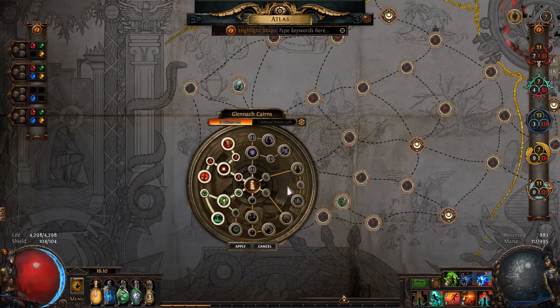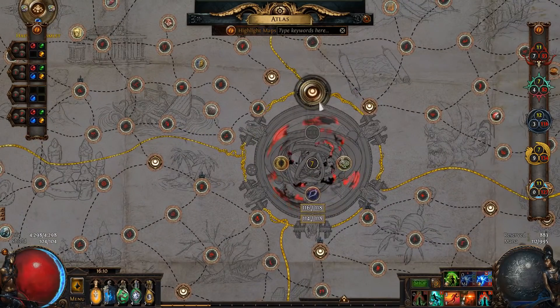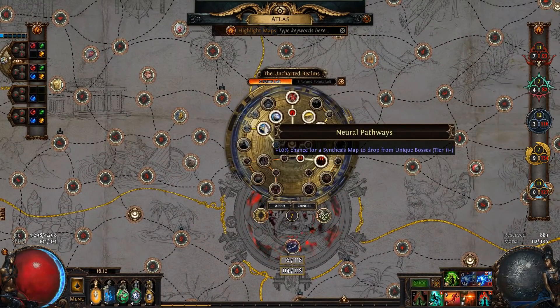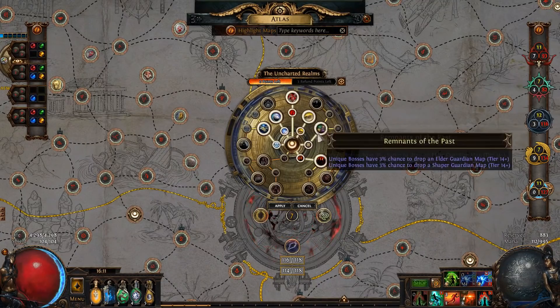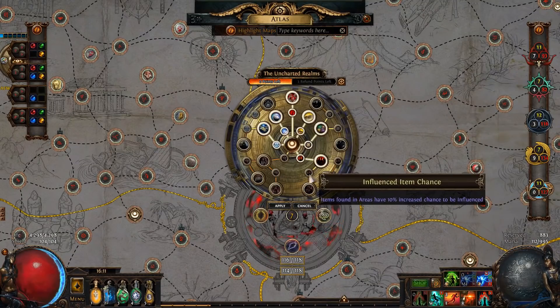For my atlas passives, I just use the standard beyond and abyss. Uncharted realm is pretty standard as well — you just want to get all the mapping sort of passives. We're not doing bossing, so we don't care about citrus or anything like that.